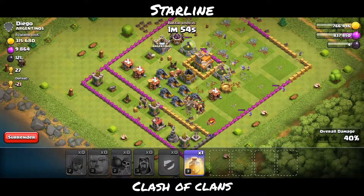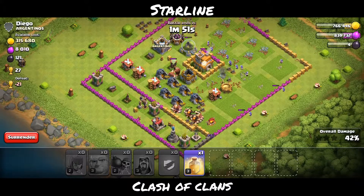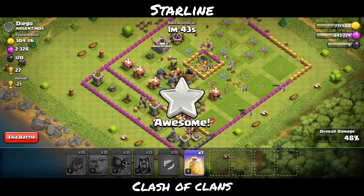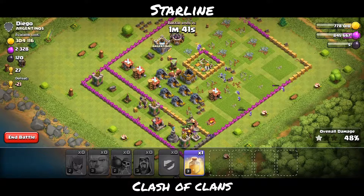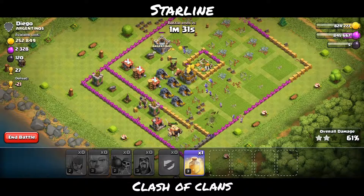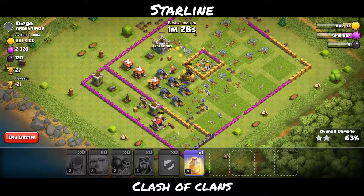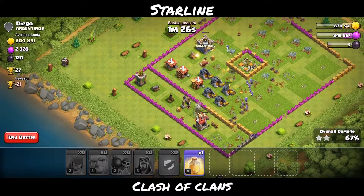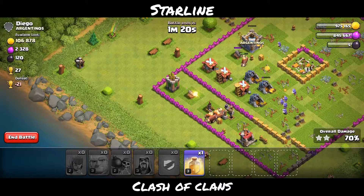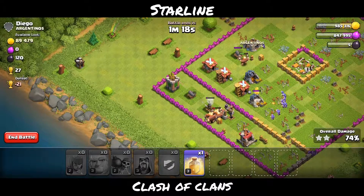When I get all the loot including gold and dark elixir, I'm gonna end the battle. I'm not gonna go for 3 stars because ultimately I have to drop in league later on so that I get good bases. If you're high enough in league you don't get bases with good loot — you get bases with really tough challenges that you won't be able to 3-star. So as soon as I get all the loot, I'm gonna end the attack.